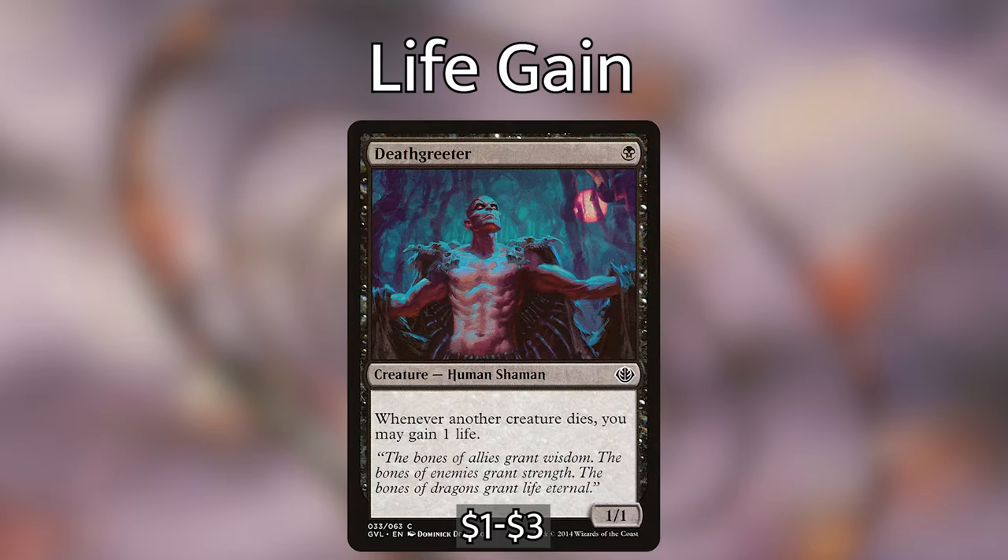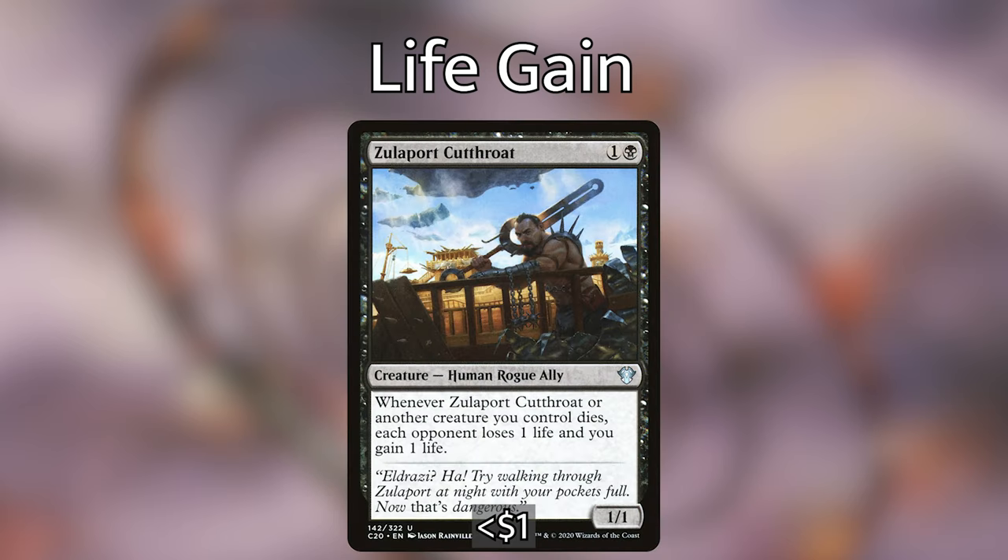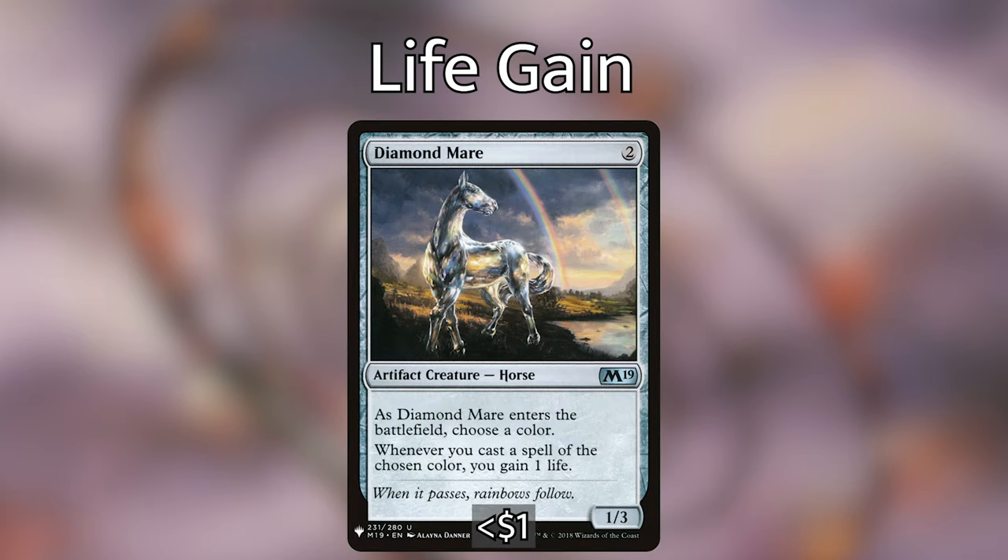Now let's go through the different ways we have of gaining life. Death Greeter is one black for a 1/1 — whenever another creature is put into a graveyard from play, you may gain one life. Especially good against board wipes with 20 creatures out — gain 20 life, deal 20 damage from Vito. Blood Artist is one and a black for a 0/1 — whenever Blood Artist or another creature dies, target player loses one life and you gain one life. Zulaport Cutthroat, one and a black — whenever it or another creature you control dies, each opponent loses one life and you gain one life.